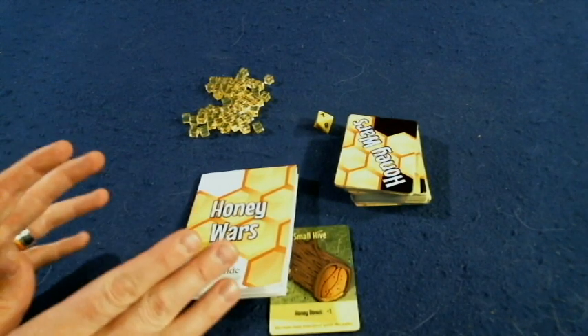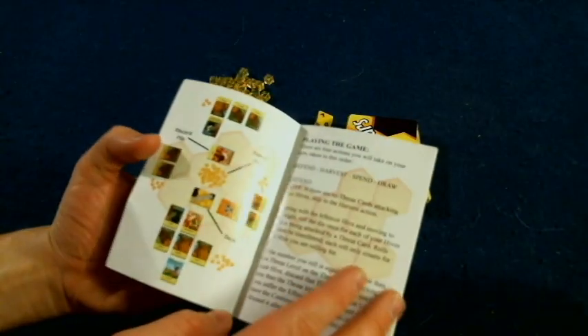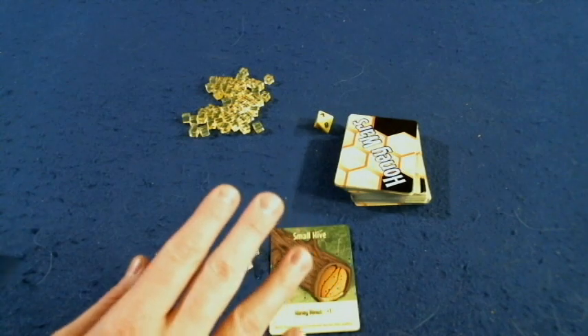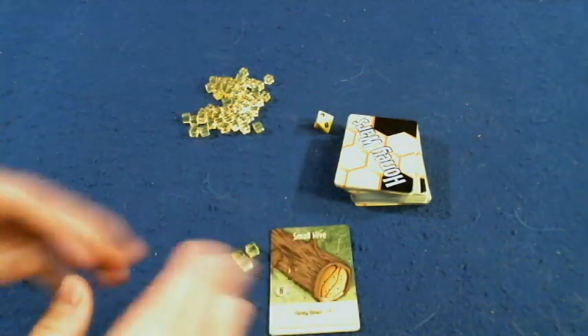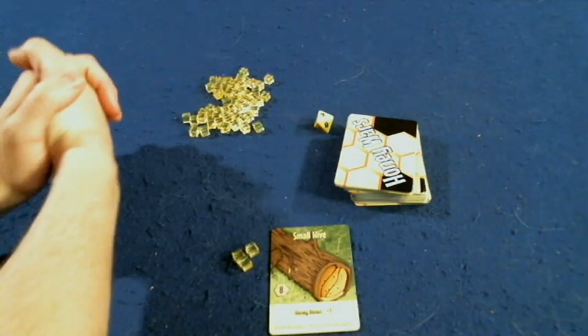Before we get started, I do want to mention this is the promotional copy in front of me, so take everything you see here with a grain of salt. First and foremost, we have a handy dandy rulebook — about nine to ten pages, double-sided, full color, full of pictures, illustrations, and examples. It's very well done and will have you up and running in no time. It's a very simple game. You're actually going to be doing really four phases each turn, so we'll go over that, go into components, and show you how the game is played.